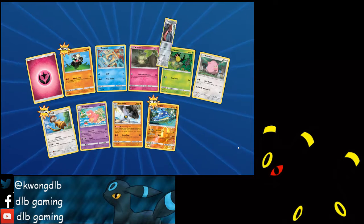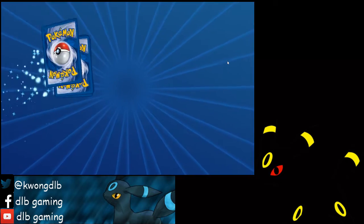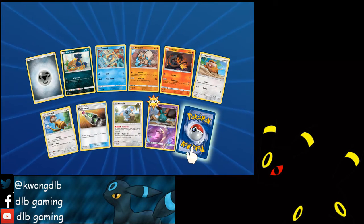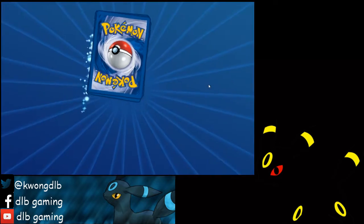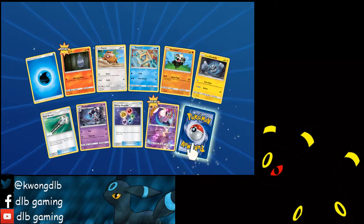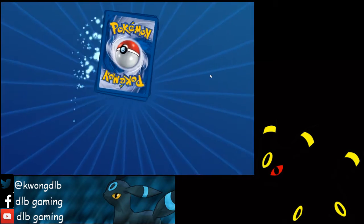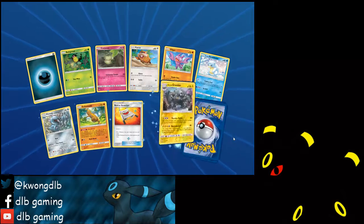Wishcash, reverse holo Probopass. Trubbish, reverse holo, Talonflame — these are looking really bad for us so far, only 1 GX. Lunala, Sharpedo. One GX from like 17 packs — that's not cool at all.